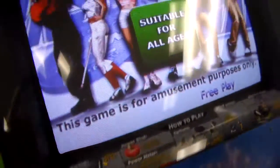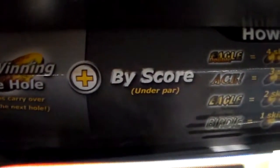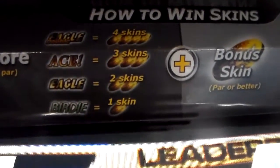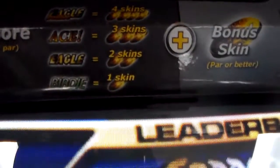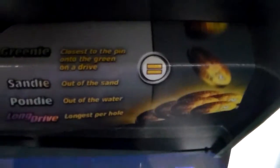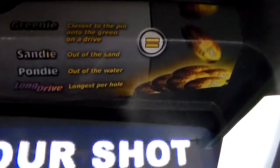I'll look over the instructions a little bit. How to win skins: by winning the hole — ties carry over to the next hole — and by score under par. A double eagle gets you four skins, ace gets three skins, eagle gets two skins, and birdie gets one skin. Plus there's a bonus skin for par or better. There's also Greeny — closest to the pin onto the green — Want-to-Drive, Sandy — out of the sand — Pondy — out of the water — and long drive, longest per hole, all equal skins.